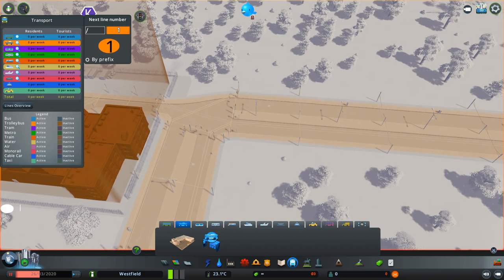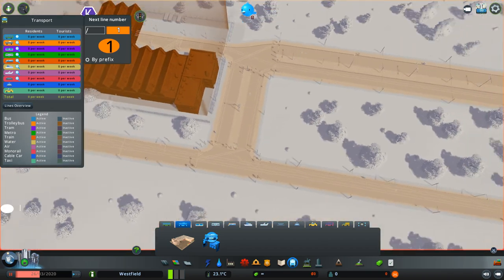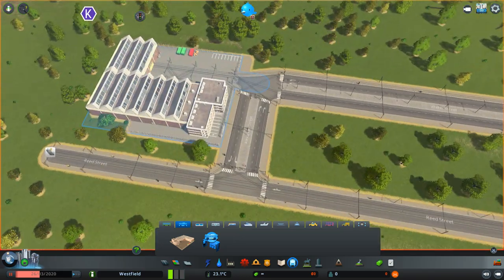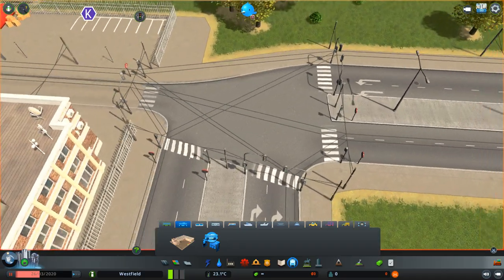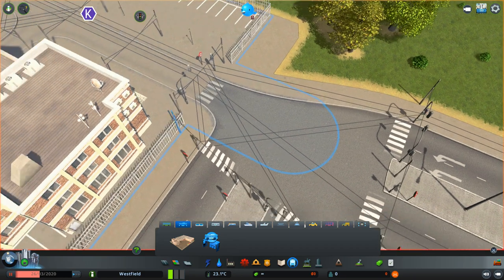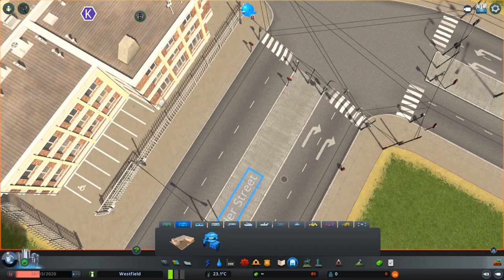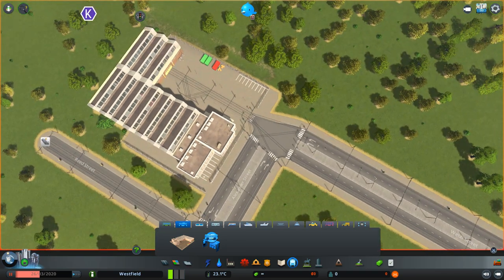In order to actually be able to build a trolley bus line, I might have to delete the transport line manager mod. So unfortunately we cannot see the trolley buses in operation with the trolley poles — whatever they are called — that stay constantly connected to the wires.